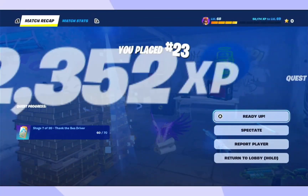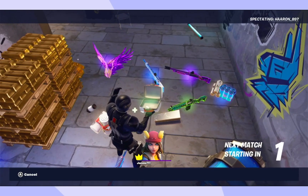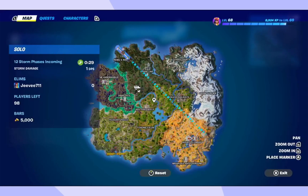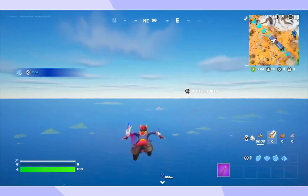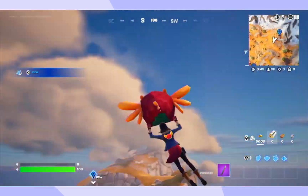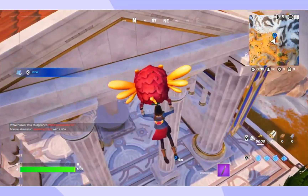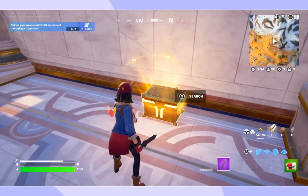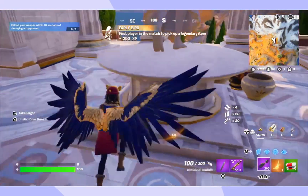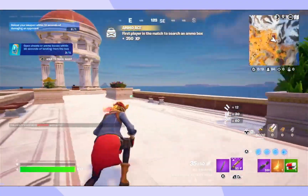Let's land at the same place and get that mythic. There's one guy but he's going over there, so we're good. What do we get - please be mythic. It's a legendary - oh man. Maybe I'll find another one, but who knows.